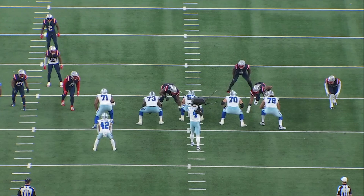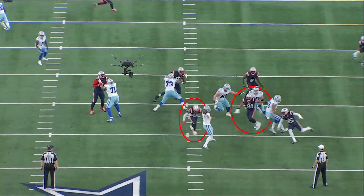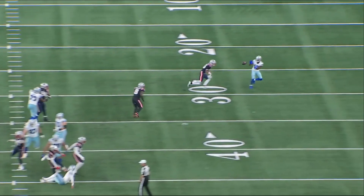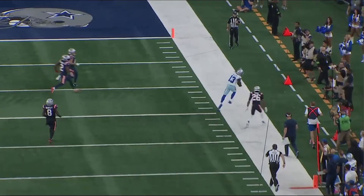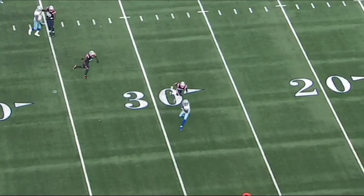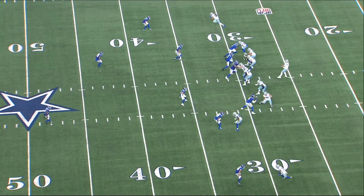The New England Patriots have a borderline top-10 defense. On this 3rd and 6, they get a free rusher to Prescott from the second level, and all-pro right guard Zach Martin is beaten off the snap too — so Prescott has two defenders about to hit him at the top of his drop. Prescott takes a gargantuan hit but releases the ball just in time to Michael Gallup outside for the first down. Although it was a short throw, it was a slow-developing route, so Prescott had no choice but to hold the ball into the last second. His patience allowed the play design to work.